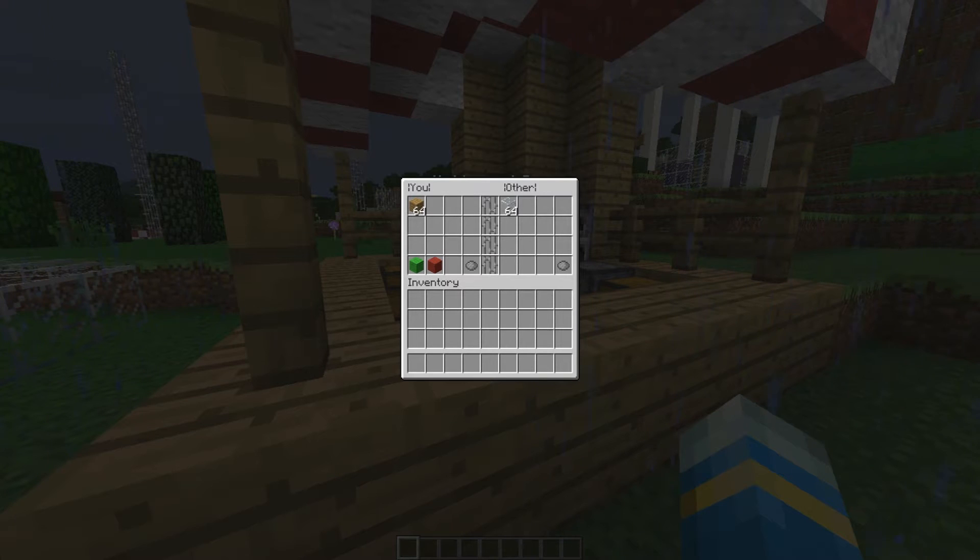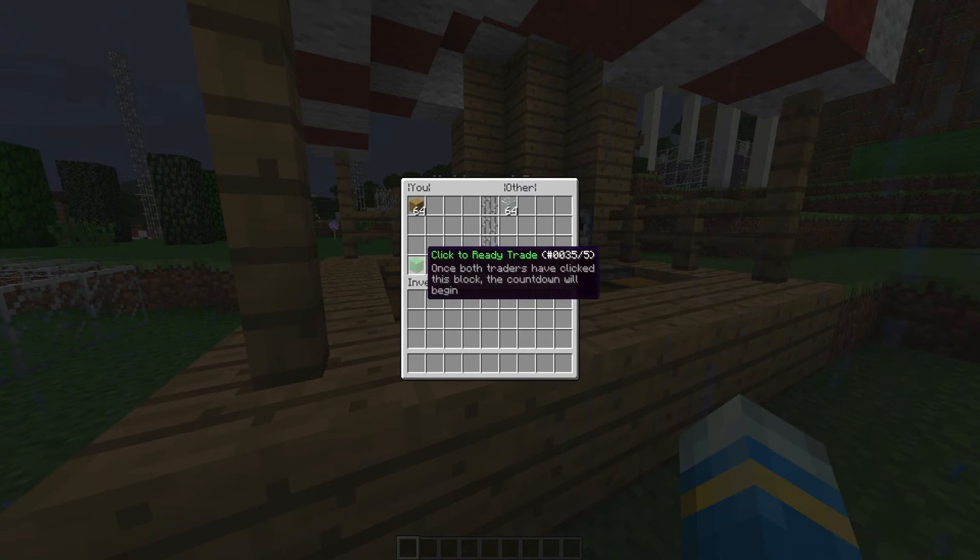If we want to trade something, we put our items in our side of the GUI. When we're both fine with the trade, we hit the green button. You can see the ready indicator turns green on his side, and when we click green on our side, a five-second countdown will start.